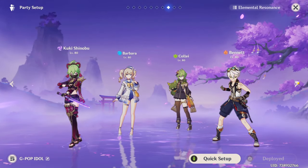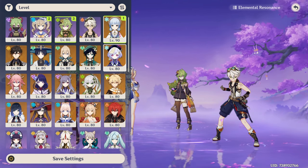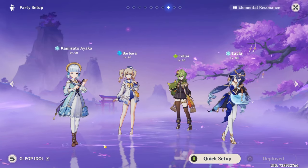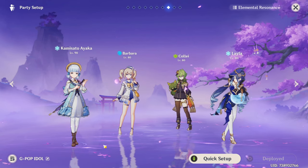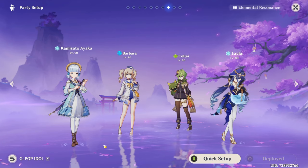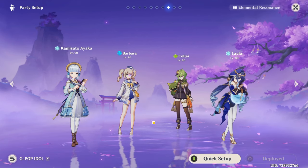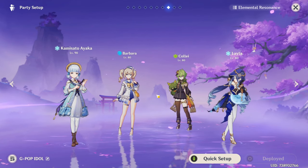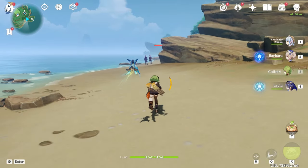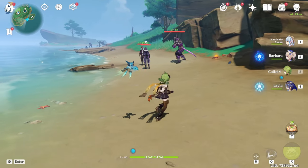Applying dendro to as many characters as possible is basically the best thing to do — the more people you apply dendro to, the more reactions you can start and the more damage you're going to do. This Ayaka team is a bit biased but honestly it's one of her better teams for this sort of content. You could put in an Anemo unit — Venti or Sucrose — instead, because the freezing from Ayaka is potentially enough and Ayaka suits as a perfect DPS for this sort of team.